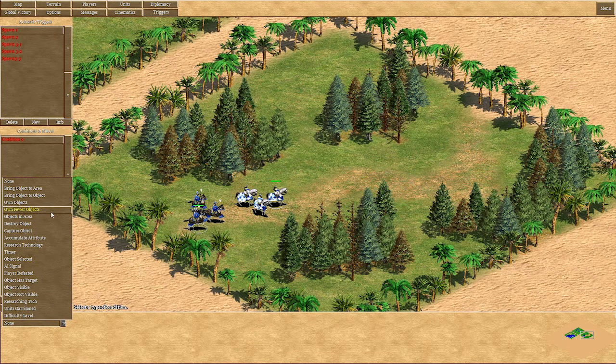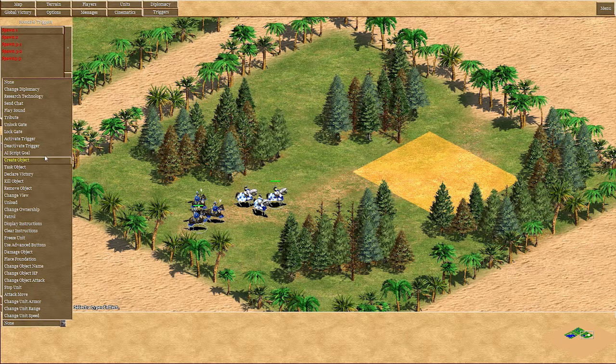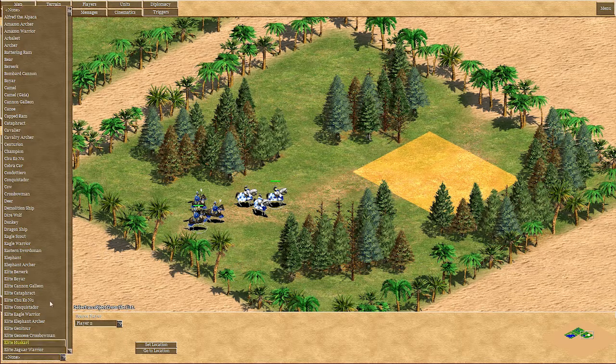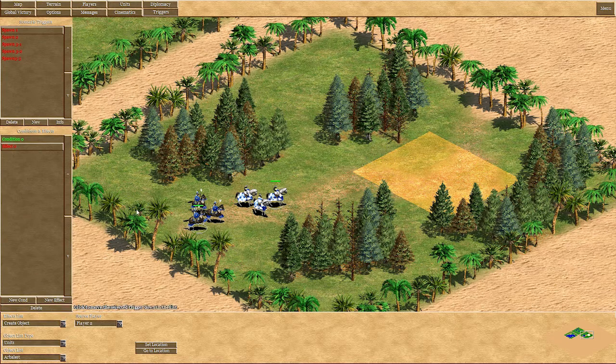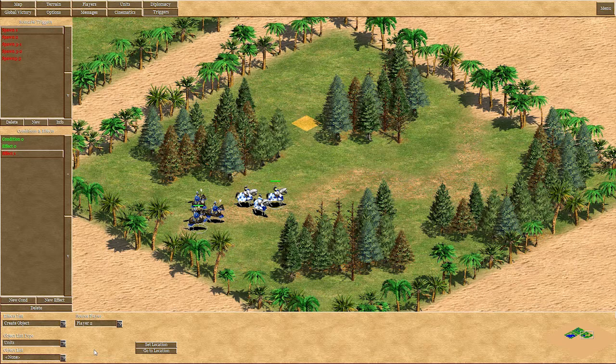I use as a condition object and area. As soon as player one has three or more objects in this area, things happen. These things are: create object for player two, and the unit should be an Arbalest here. You can basically add as many units as you like.